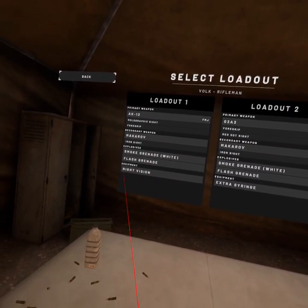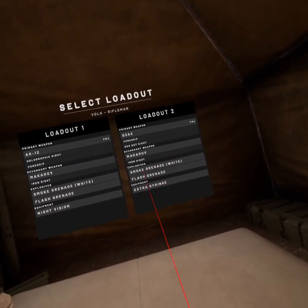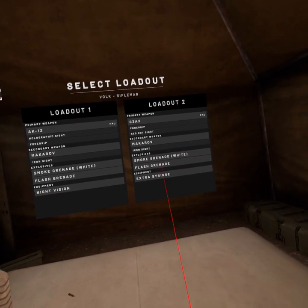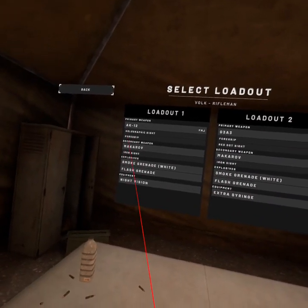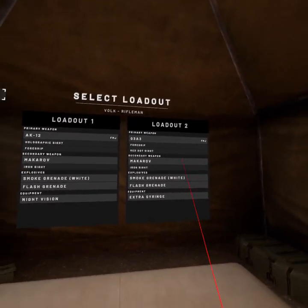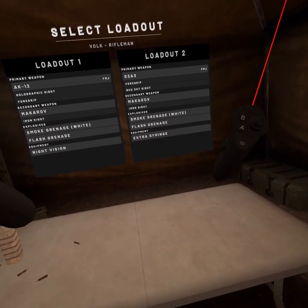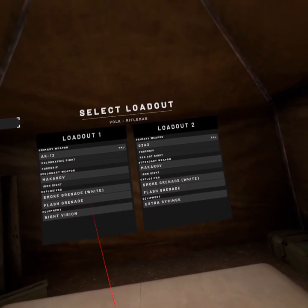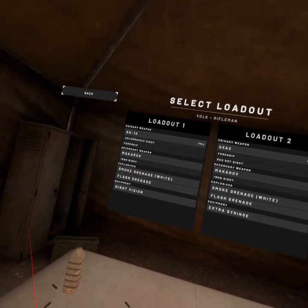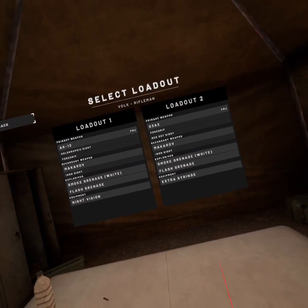I have my AK-12 set up as my night loadout, and my G3A3 set up with basically both flash and smoke. If I'm not choosing the map, I do switch the holographic sight out for a red dot sight. I like that better in the daytime — it gives me more space to look at other enemies coming in, whereas the holographic takes a little more space and your vision isn't as good. But I like holographics at night — that's just a personal preference.